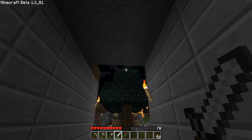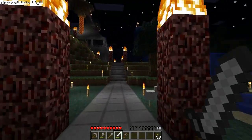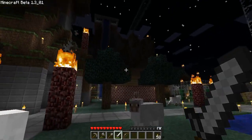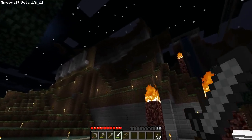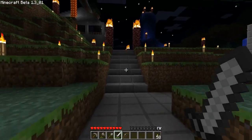I even put torches on top of the trees because mobs kept spawning up there. You can see the flame there, and there's a torch on the other tree as well. They still keep spawning somewhere in here - I'm still confused how. Maybe it's up here somewhere and it's not properly lit up yet. I'm not sure where they're coming from.